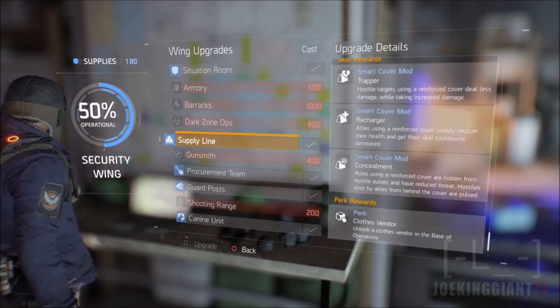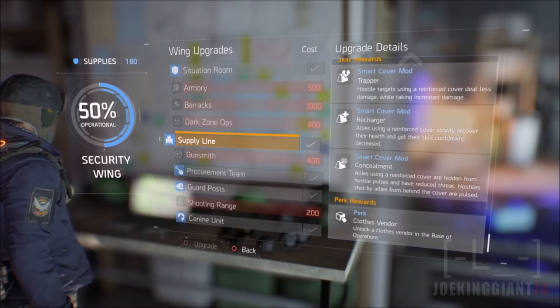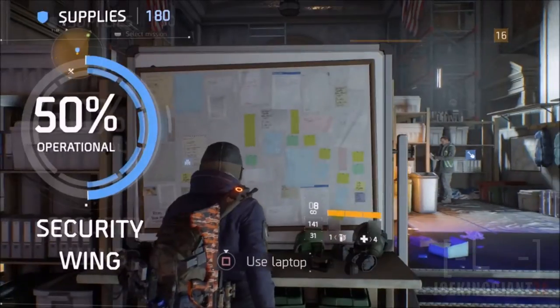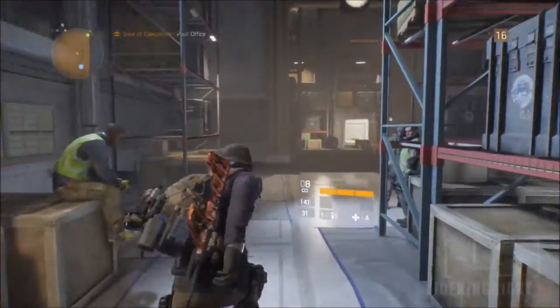If you head all the way down to the description it says right there you will be unlocking the clothes vendor. So buy the supply line and then you're gonna be heading over to the dispatch part of the map and then you should be able to see the appearance vendor.